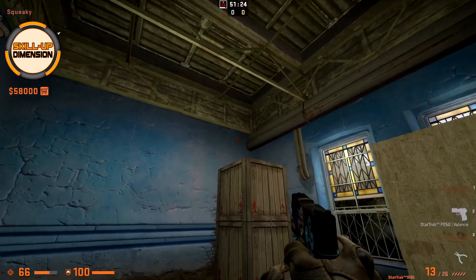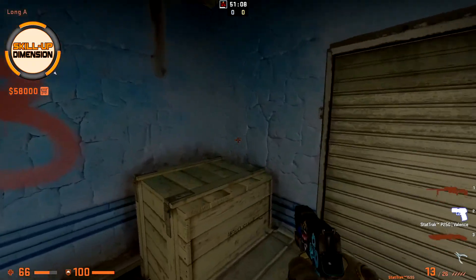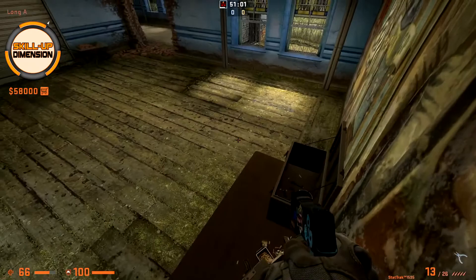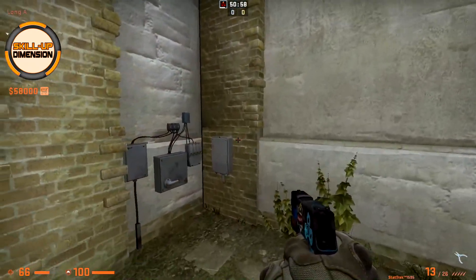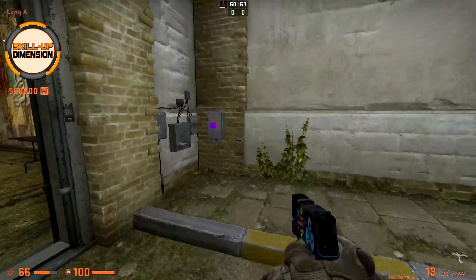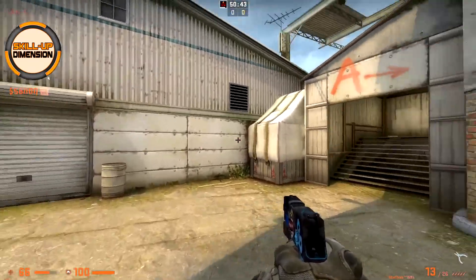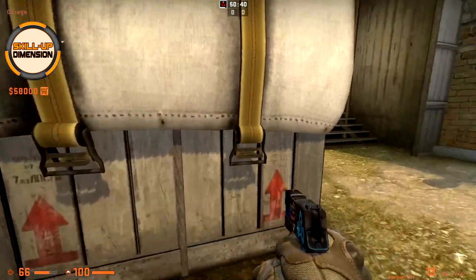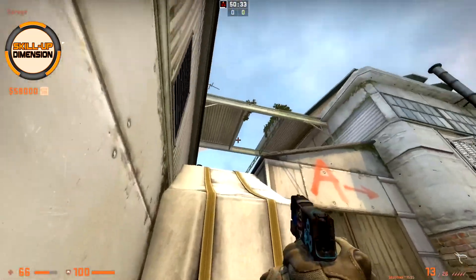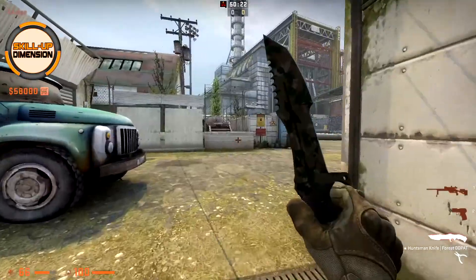At squeaky, be aware that you can get boosted towards those boxes and camp for anybody pushing squeaky or pushing from the T-spawn. You can also jump on those boxes to camp and wait for opponents, or on this table as well. You can jump on this box from where you can throw various smokes towards A side, as shown in our smoke video for Cache. You can also jump on this pallet, and on this barrel to get boosted towards the boost — your teammate crouches and you get boosted up, from where you can make various plays.